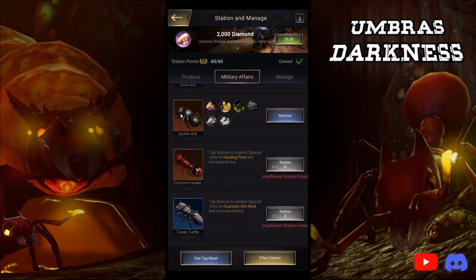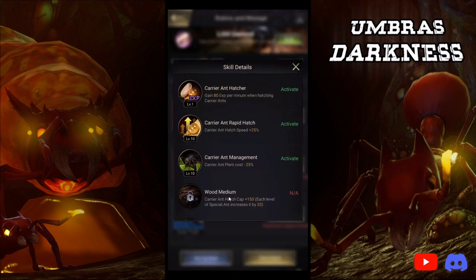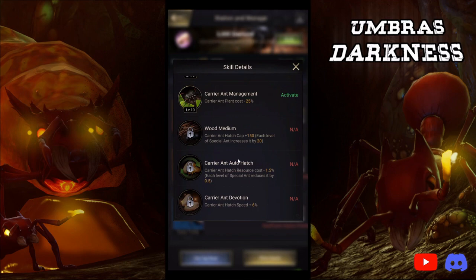You do want copies of each ant. I personally would purchase three copies of Urchin Ant — one to station and two to unlock skill five — before I would purchase any copies of Crimson Healer. Skill five, mathematically, saves you more diamonds than skill six does when talking about T9 troops. On T8, skill six saves you more diamonds than skill five, but I'm talking about T9. I'm not unlocking skill five until I'm about to hit T9s. I hit T9s this week and will get my third copy of Urchin Ant next week.